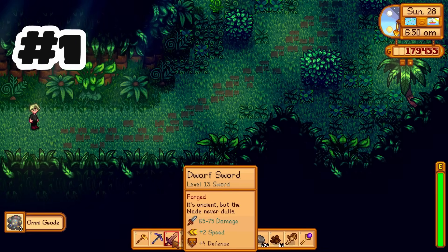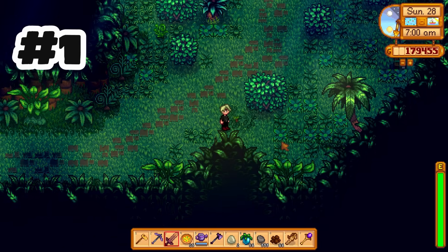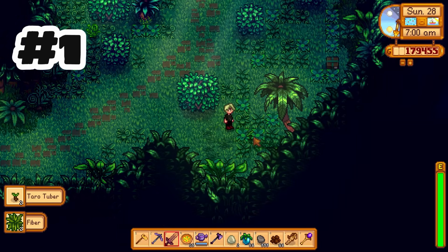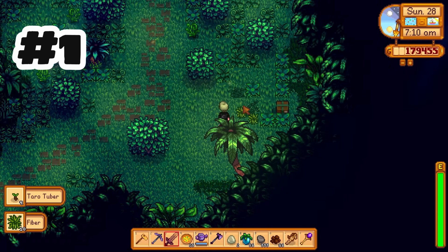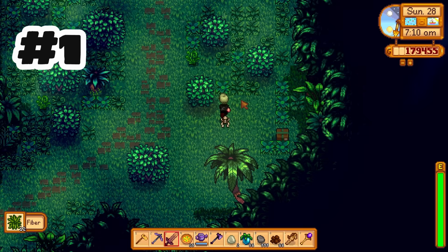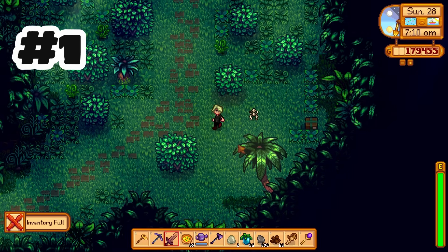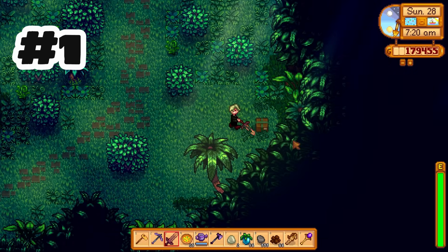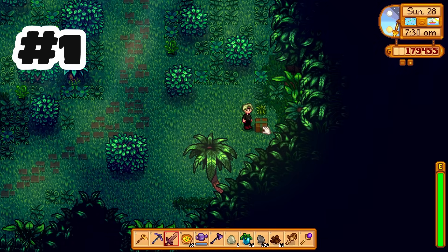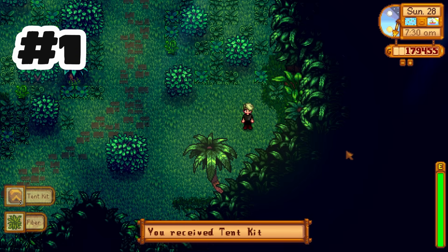There's now a box with three tent kits added to the Ginger Island jungle. This is available as soon as you get to Ginger Island, and this is great because it was sometimes difficult to get Ginger Island going at the beginning — you don't have the farmhouse, it takes a long time to get there, you can't use your horse, and if you try to go to the volcano dungeon you cut it very close to complete it before passing out at night.